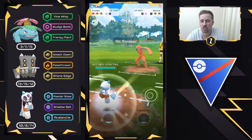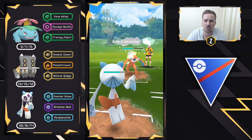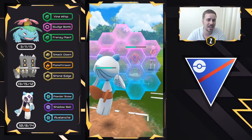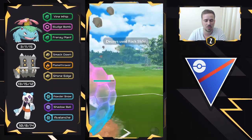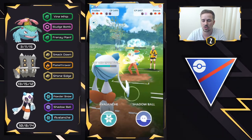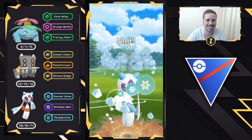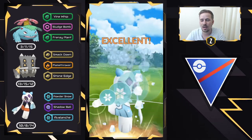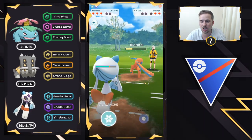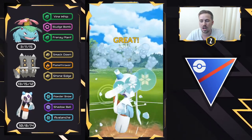It is a Defense Form Deoxys, so we go straight into Froslass to get ahead on energy. This is where that Powder Snow damage really adds up. Hex would do well in this matchup too with super effective damage, but Powder Snow does really nice neutral damage as well. We build up to two Avalanches — if we get a shield we can instantly go for another. We do get a shield, so we go for another one, and the energy gain is still so strong with Powder Snow. Now we see Ferrothorn come in — a Power Whip is going to come through and do quite a bit of damage, but Froslass's energy gain is so strong we can get to the Avalanche to finish off the Ferrothorn.